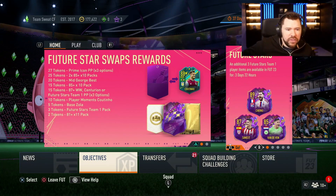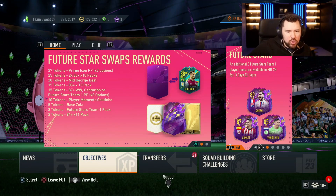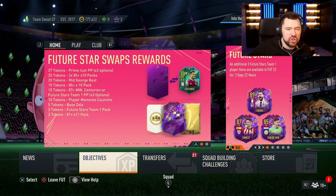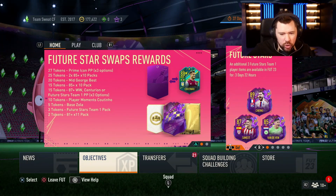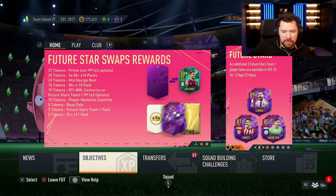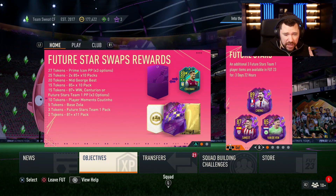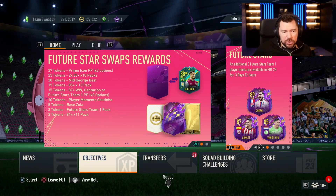With EA releasing the Future Stars Swaps rewards, the question I'm getting asked the most is: what do you spend your tokens on? You're going to be able to get up to 30 tokens. A few of them have already expired — you may have missed out on them — and two of them have already been in the store, with one of them still there.